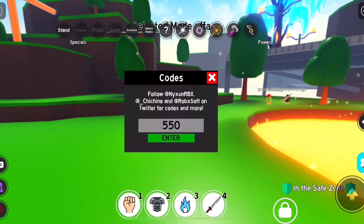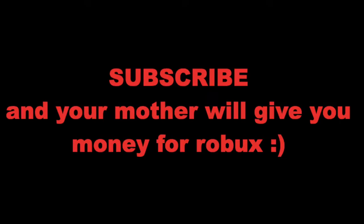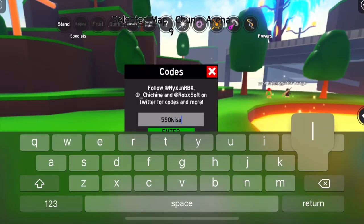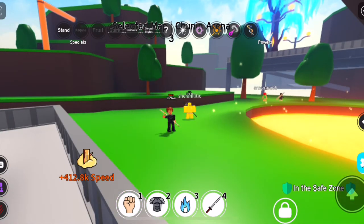But before that, here is the code for today — 5,000 Chikara Shards. But before that, subscribe and your mother will give you money for Robux. Okay, make sure that you subscribe. So for the code we have 550 — is a lot! There you go, Success! 5,000 Chikara Shards for everyone!